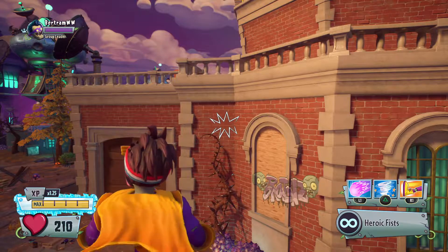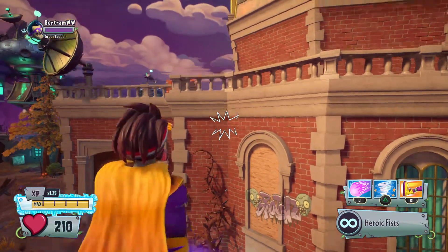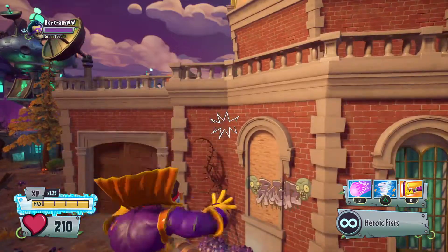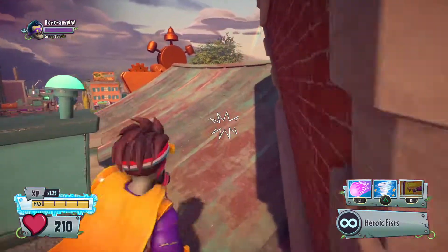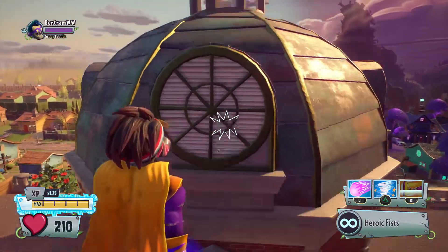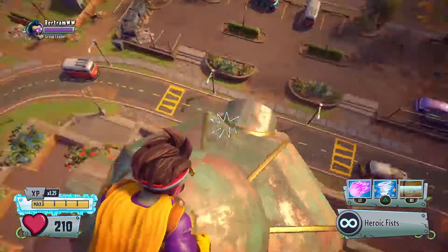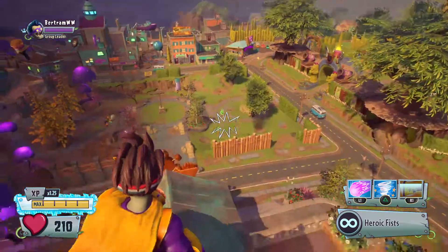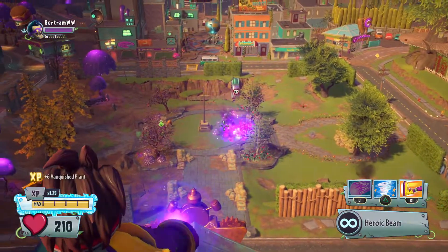Jump up and aim that way, aim forwards, then when you're about this height just heroic it. I'll say 'height' when it's the right height. Basically just literally just before you start falling you should do it. Okay, there we go — let's see if I can get that point. Yay!